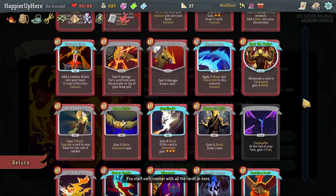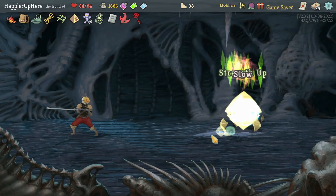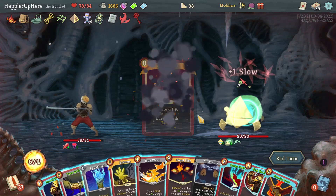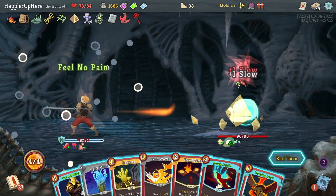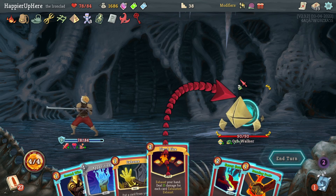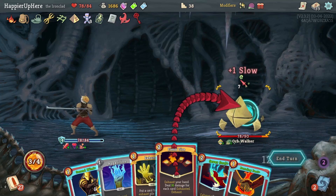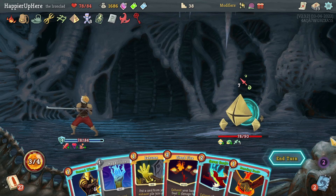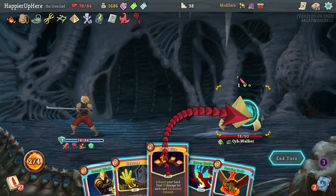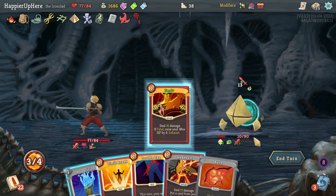I only have one curse right now - I should take this so I can buy stuff at the next shop and remove one of the Normalities. Let's do Brutality, Offering, then get rid of the Normality with True Grit. Should I do Fiend Fire? I would lose the Exhume, but this would deal 15 times 6 damage - that's exactly enough to kill, and I don't want that. With Iron Wave, Fiend Fire is 16 times 5 which is 80 - still too much. With an apparition, it's 17 times 4 which is 68 - not enough to kill, good. And there's the Feed - awesome.